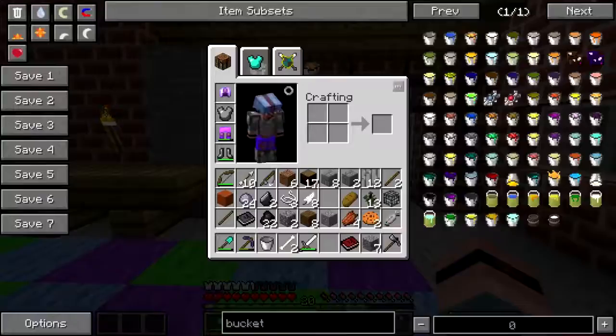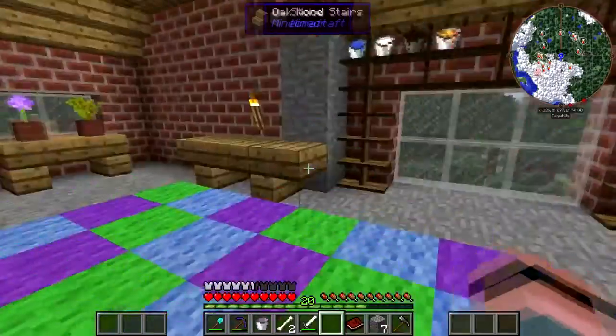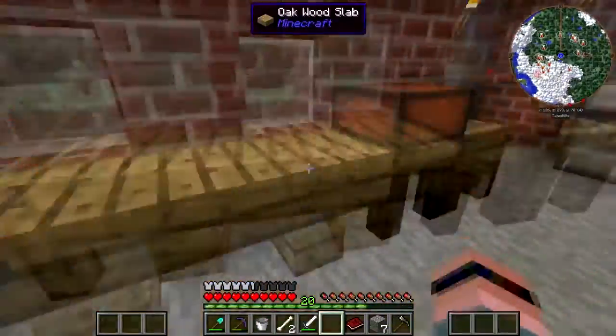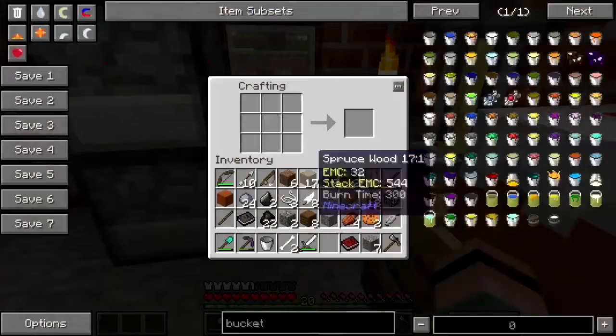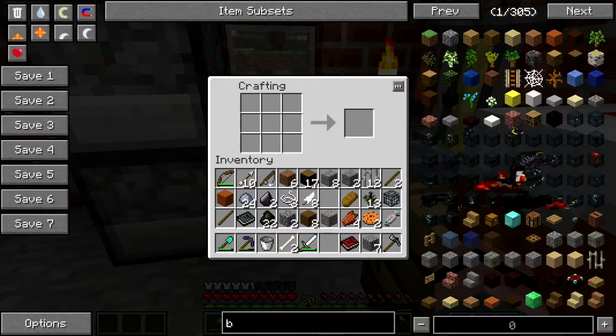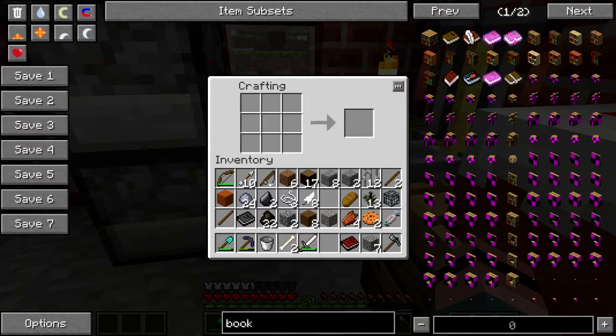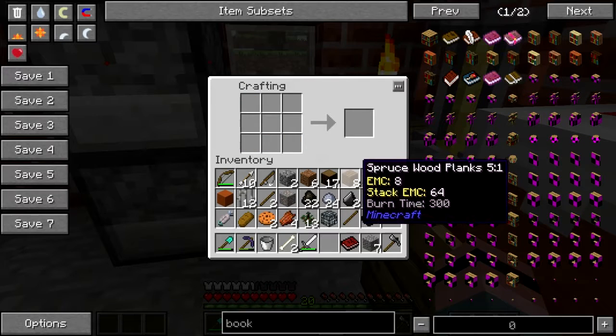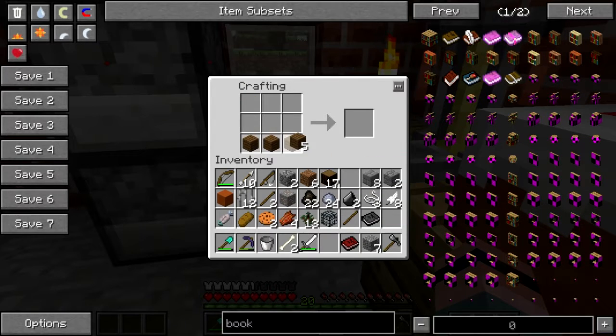That's not a functional bookshelf — I need to make a functional bookshelf so I can put the bucket list on it. I don't remember how to do it. Just show me the oak one — it's fine. It's slabs... but oh boy. I think I'm fine, I just need a little bit more.